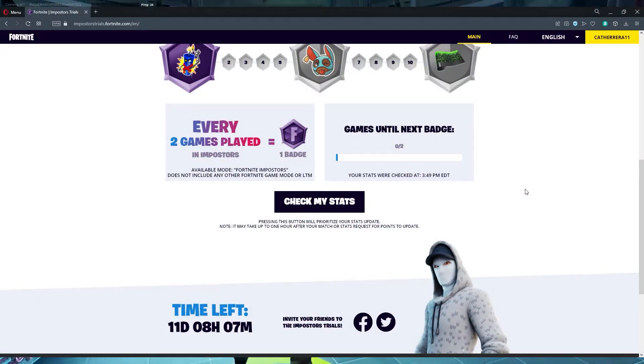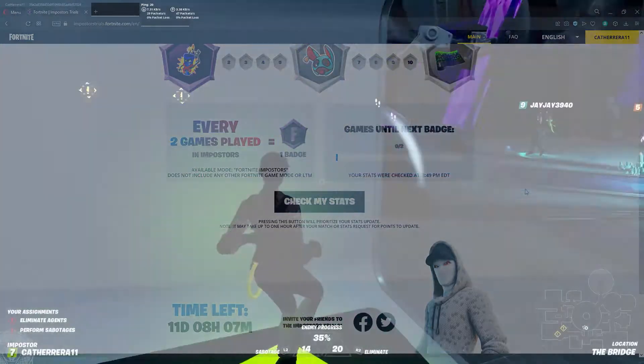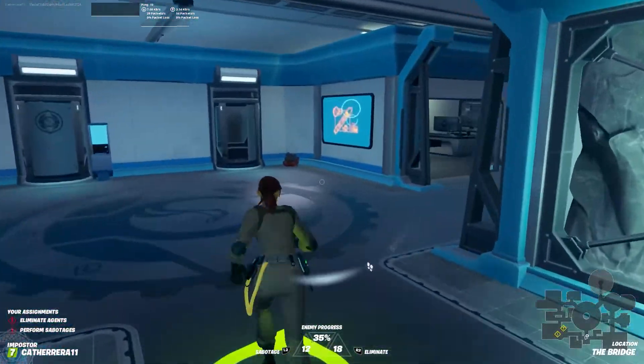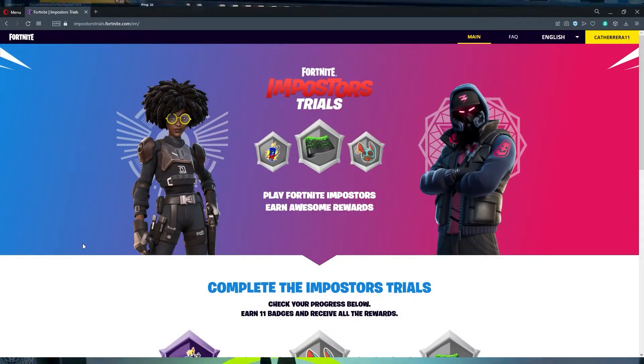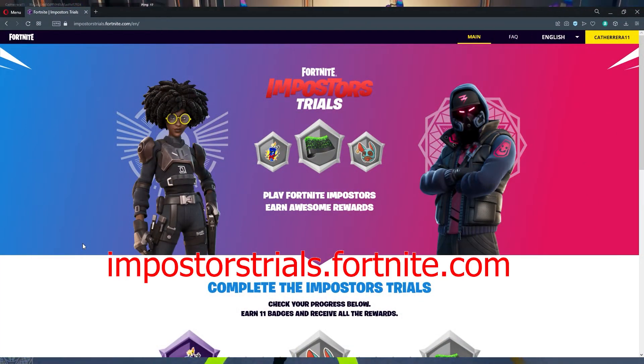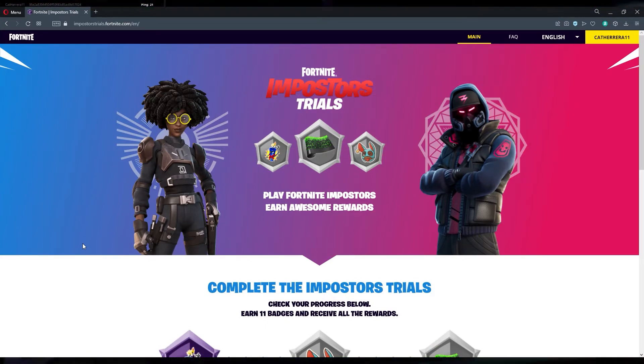Right now there is a web-based challenge where you the players and myself can earn in-game rewards from playing Fortnite Impostors. All you have to do is go to your web browser and type in ImpostorsTrials.Fortnite.com/EN — EN for English — and it will bring up the Fortnite Impostors Trials.